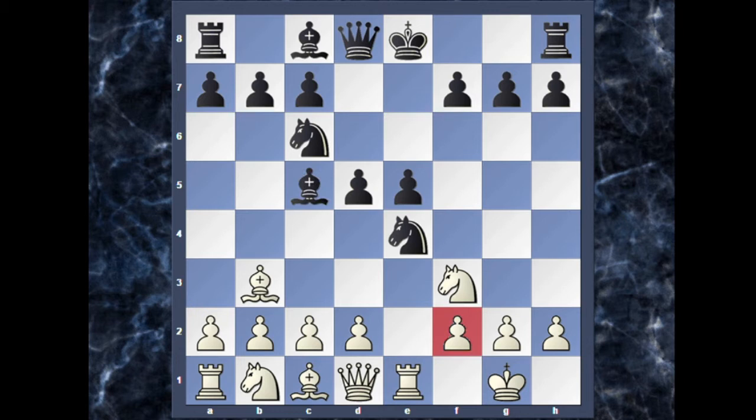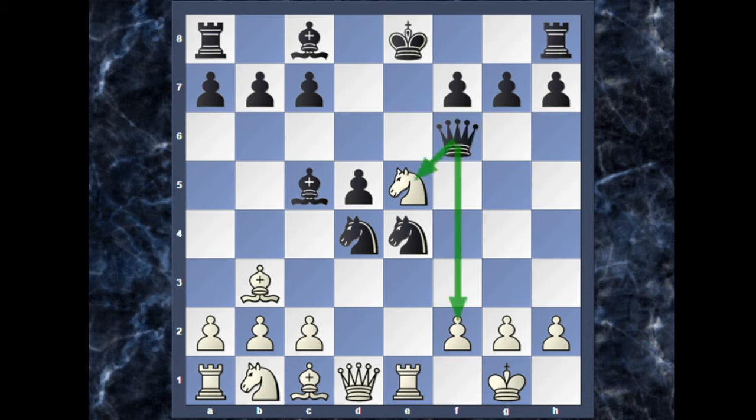Bishop to c5, attacking the weak f2 pawn. White plays d4, knight captures on d4, and white recaptures on e5. Now black begins to attack with the move queen to f6, and you can see the queen is threatening two pieces — the knight and the pawn on f2. Now if white plays bishop captures on d5, we can say this is the blunder of the game.